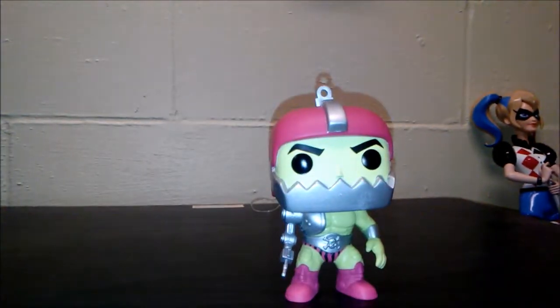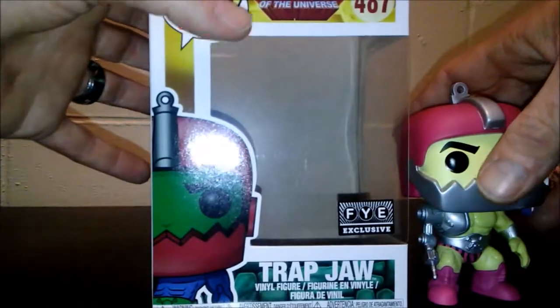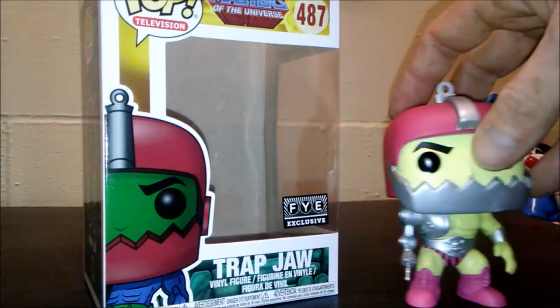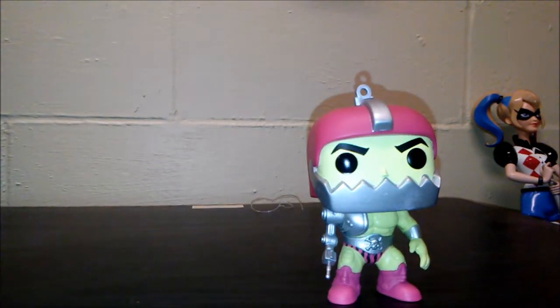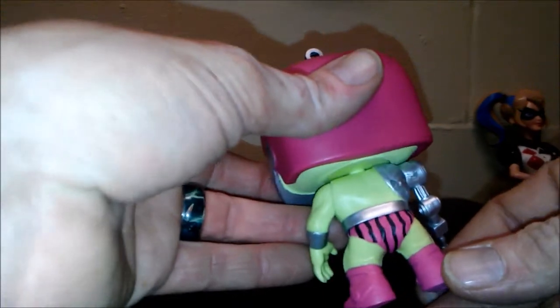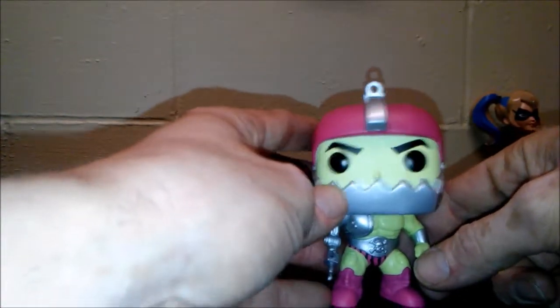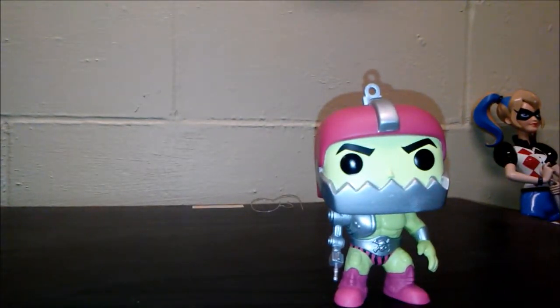She is also the reason I'd really want them to make a Teela to go with Evil-Lyn. Next up we have the FYE exclusive Trap Jaw. As you can tell — I'll put his box next to him — he is a lighter green than what he actually was in the show, but he's still a really cool pop. I just recently got him and Moss Man in a trade. He's got his little gun cannon, the macho man striped shorts, and the skull and crossbones on his belt. His head does spin all the way around, so yeah, he's cool.